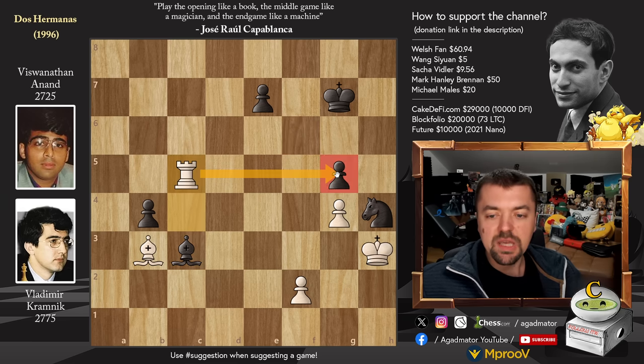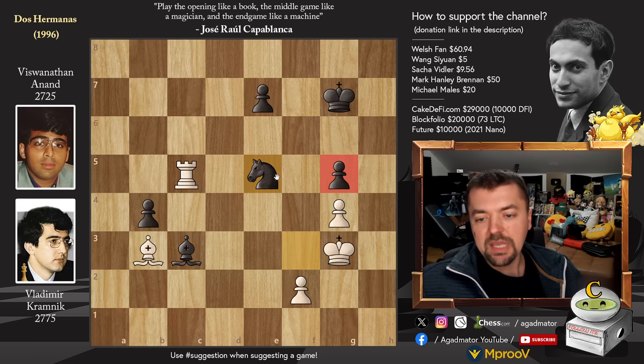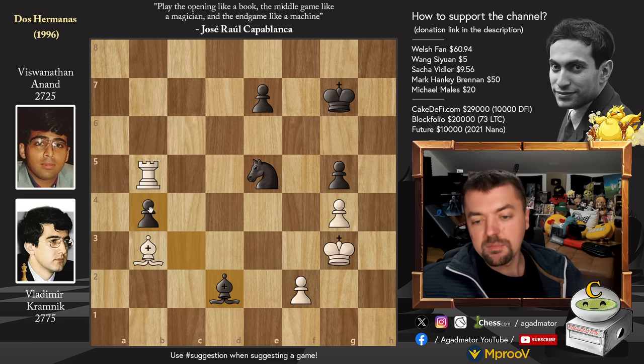Rook to C5 was played going after the Pawn. Knight to F3 defending. We have King to G3 attacking the Knight now. Knight to E5, again not allowing the captures. Rook to B5. And now Bishop back to D2, guarding the G5 Pawn and the B4 Pawn.